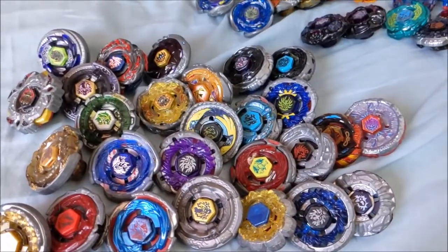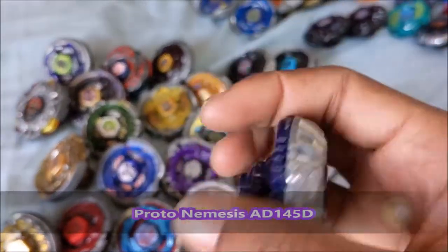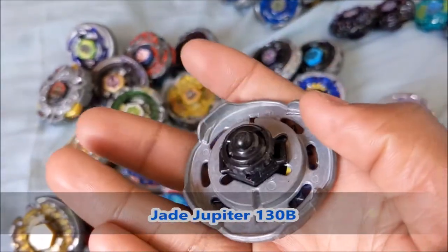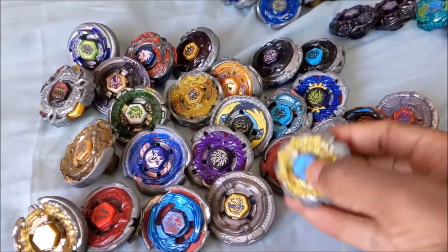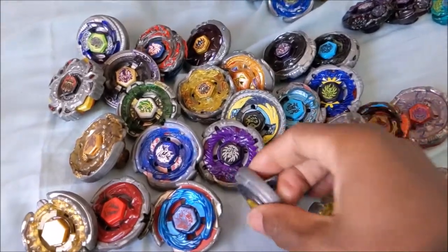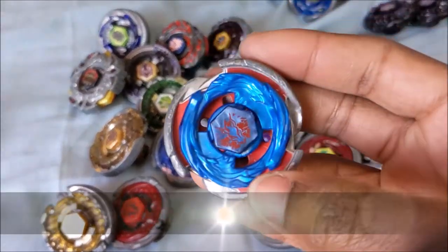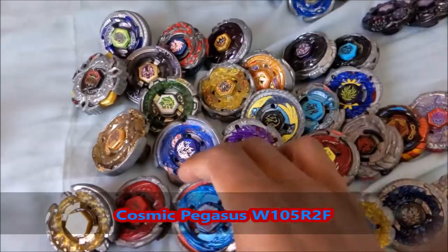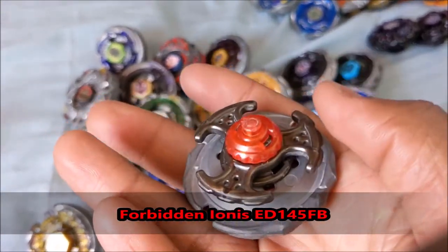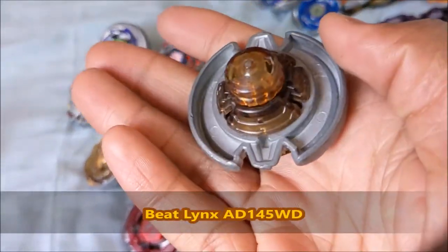We'll move on to Metal Fury slash 4D. I'll start with the Metal Fury to get them out of the way. We have Proton Nemesis 8145D. We have Jade Jupiter 130B. We have Divine Crown TR-145D. Scythe Chronos T125EDS. Cosmic Pegasus 105R2F. Forbidden Ionis 8145FB. And then BitLength 8145WD.